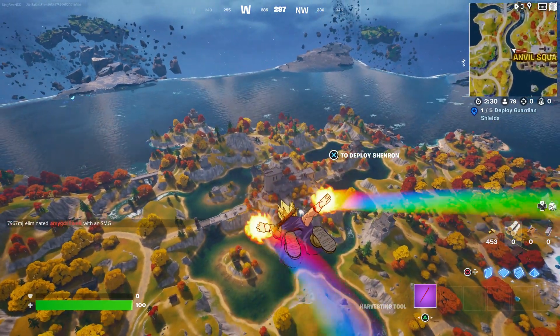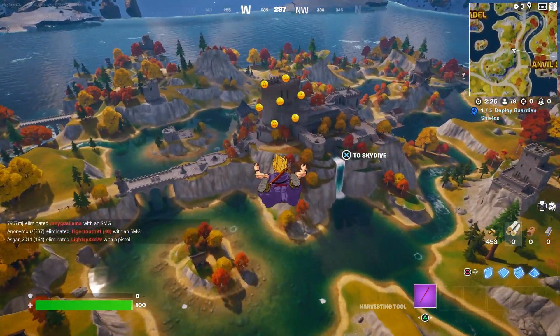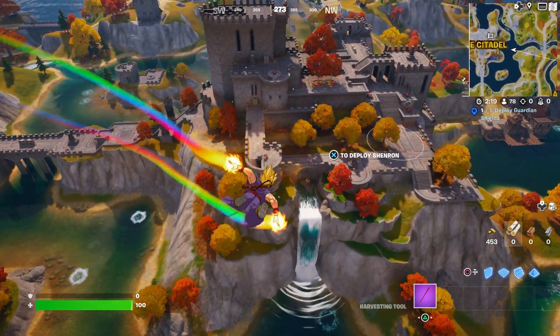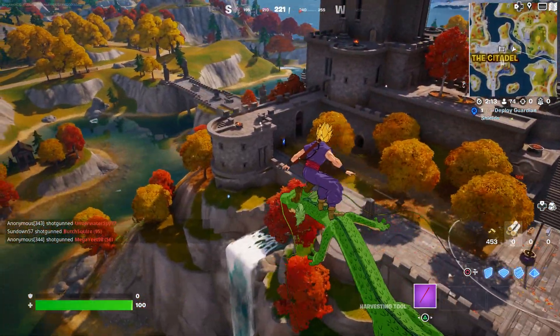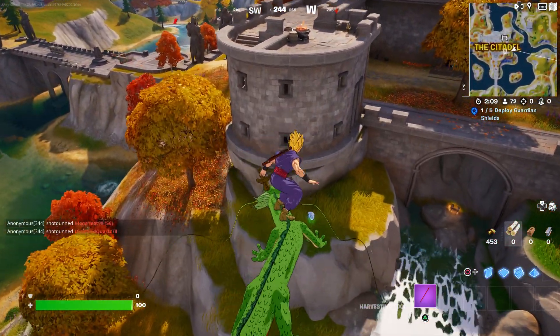First thing first, you want to make sure you eliminate all those sweaties that are around you, because there are a lot of them around there. As you can see, they always end up fighting against each other — they end up killing each other, they're just going all out.